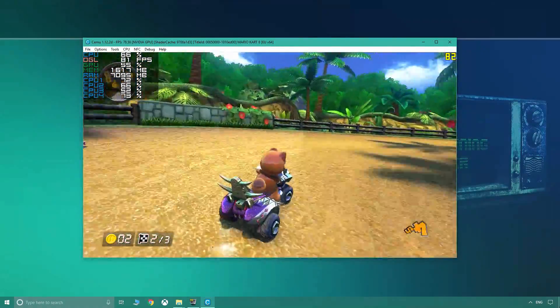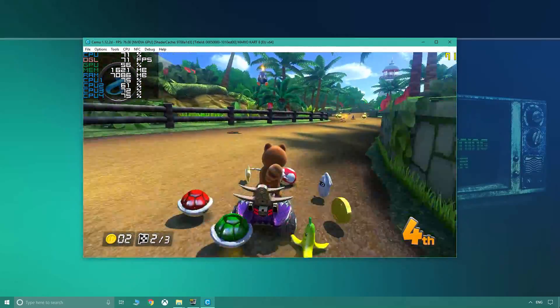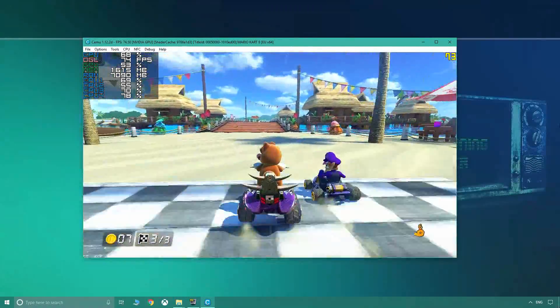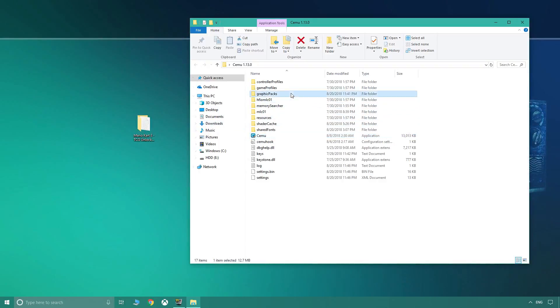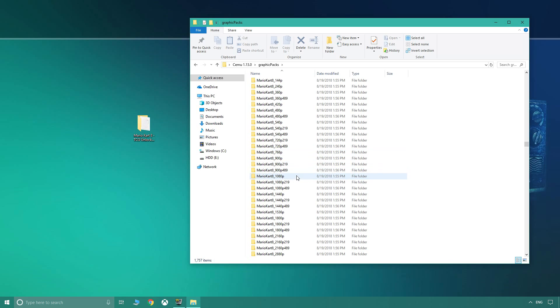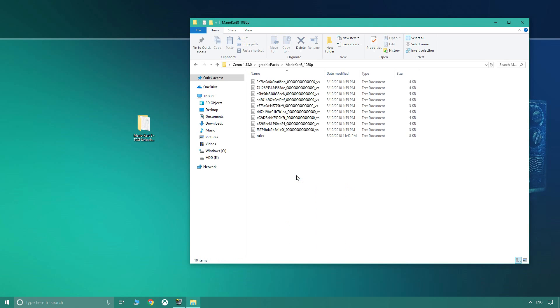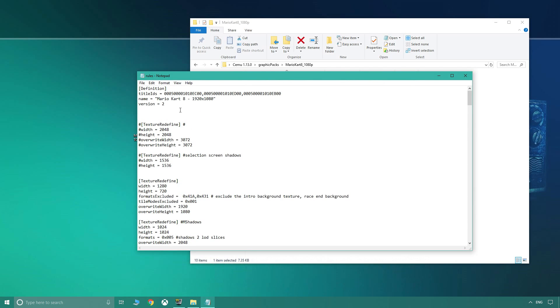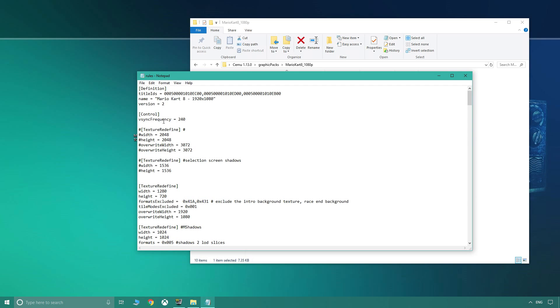Also remember that the FPS video limit on YouTube is 60. As always, a full share of RAM is recommended for stutter-free gaming. Let me show you how we edit the graphic pack to achieve this FPS change. Open your Cemu folder, go to graphic packs, and as we're editing Mario Kart, go down to Mario Kart. I'll pick the 1080p resolution pack — you can pick any one you want. Open the rules folder and this is the command we're going to use: 'controlVsyncFrequency equals' and this number can be 60, 120, 240, or 480. We try to keep it in a logical multiplier. For the purposes of this video we're going to do 240, then click save.